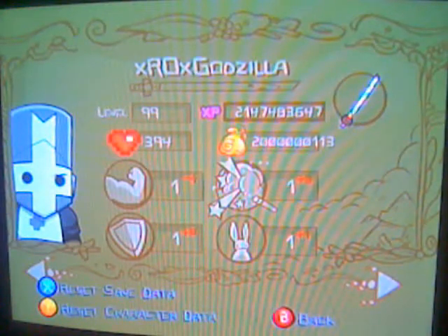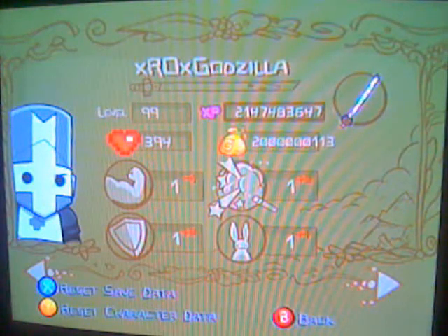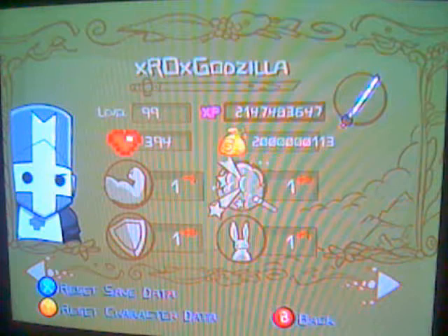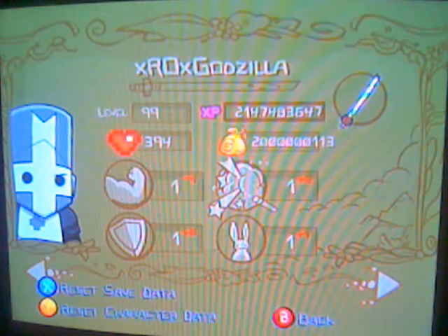You can close that off, but leave the Modio program actually open — the actual Modio part of it. Then you open up the Castle Crashers modding tool, click on open, and you go to the desktop and click on your profile, which is gonna be like some numbers and letters. Just remember which one it was.